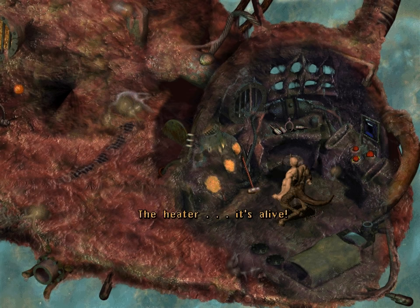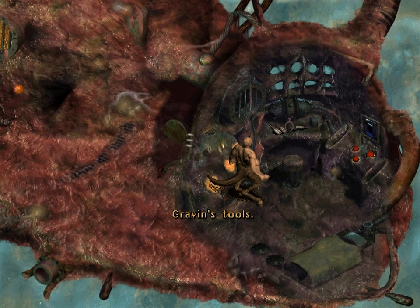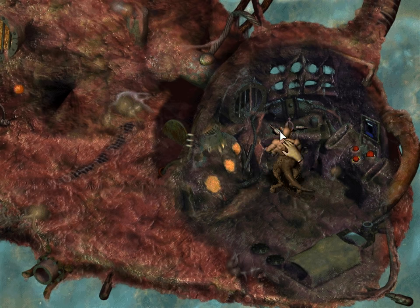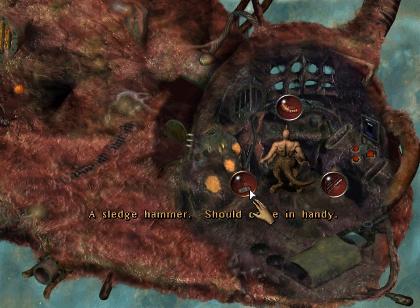The heater! It's alive! A sledgehammer should come in handy. Graven's Tools — just a sort of tools, no further description. A sledgehammer should come in handy. And we got the claw earlier — an insectoid pincher. The edges are sharp.